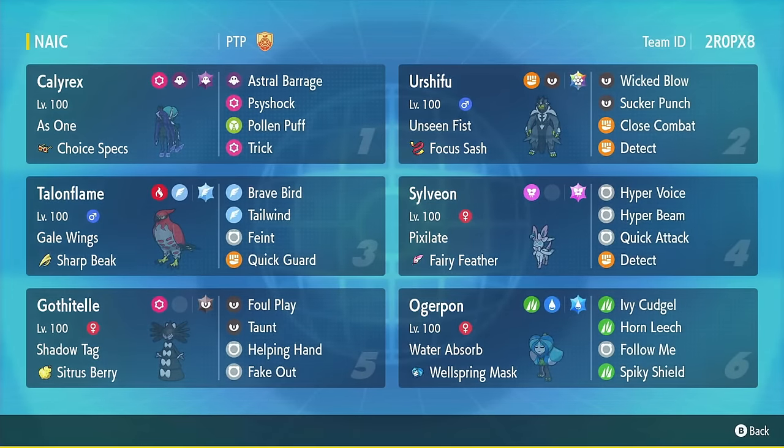What's up y'all, I'm Jordy and today I'm gonna be climbing back into Master Ball for the month of July with a Sylveon team created by Peter Chen. This is a really powerful hyper-aggressive team that can just end games very quickly.